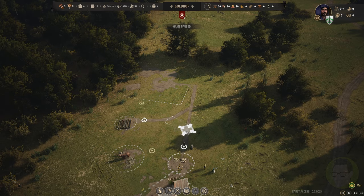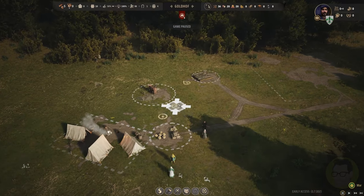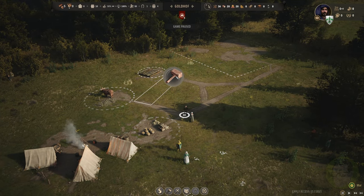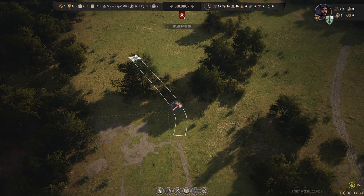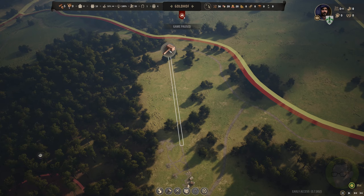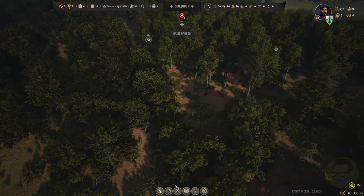Maybe another road going out here so that we can move around from camp to camp. We'll throw that road through here as well, set that up, and a road through to the logging camp. Roads don't cost anything so we can go through there. That'll be okay - the logging camp is the first thing we build as a high priority because we do need it.